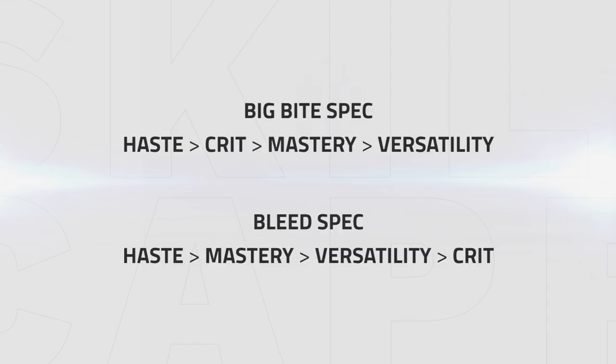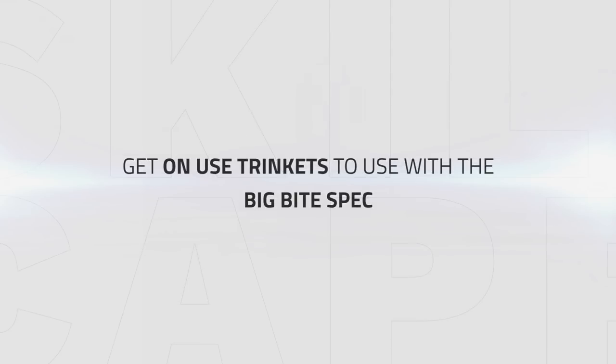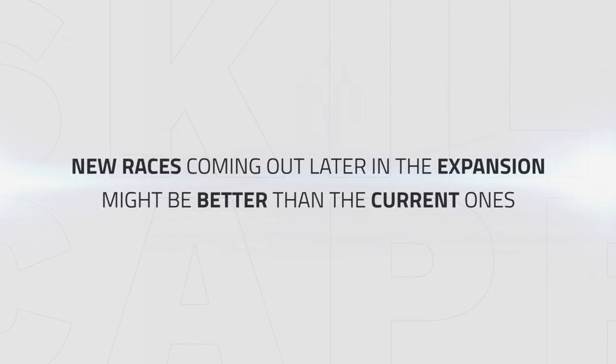After haste, you either go for crit if you want the Big Bite spec, or you go for mastery and versatility for the Bleed spec. Furthermore, it is great to have an on-use trinket for the Big Bite spec to make sure you have as many damage multipliers as you can. With BFA there will be more races added later on in the expansion for Druids, so when they come out they might be better than the existing ones.